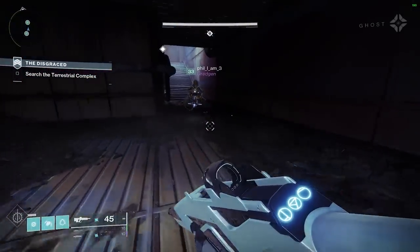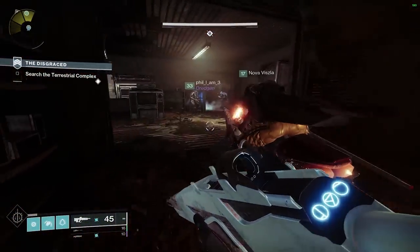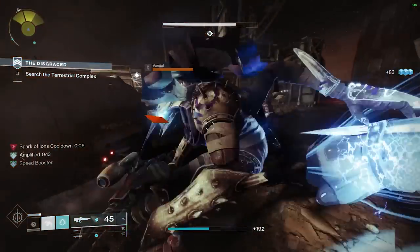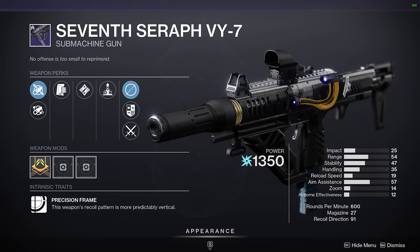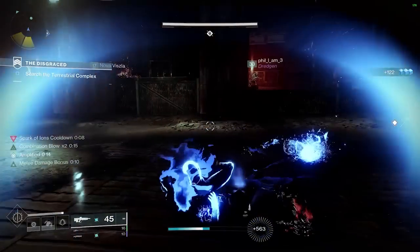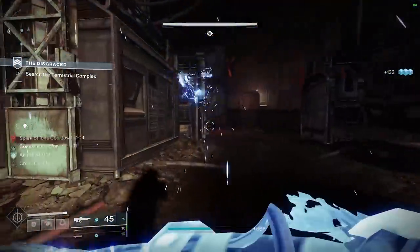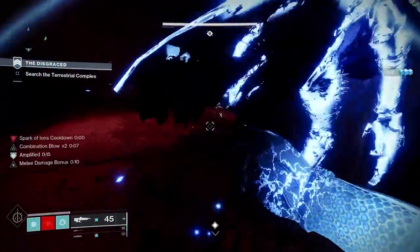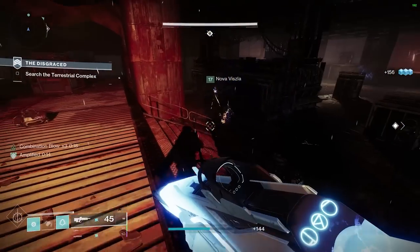To generate Warmind Cells, you have to use an Ikelos or SEVENTH SERAPH weapon. There are only a handful of these in the game, primarily available through Dares of Eternity. You have the SEVENTH SERAPH Carbine auto rifle, the SEVENTH SERAPH SMG, the Ikelos SMG — which before Witch Queen was probably the most-used SMG in PvE — and special weapons like the Ikelos sniper and Ikelos shotgun. The shotgun is better as a PvP gun even though it has one of the best PvE rolls.